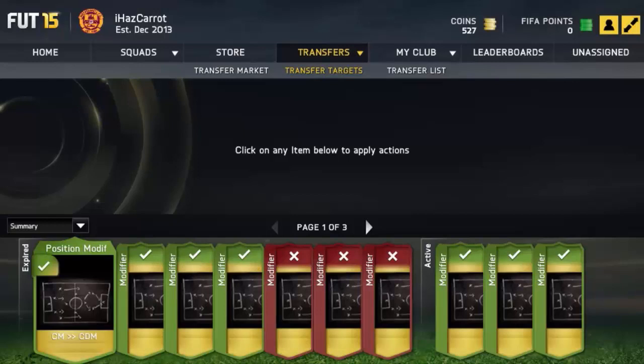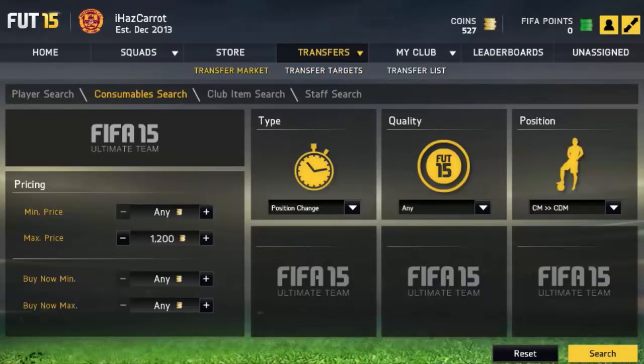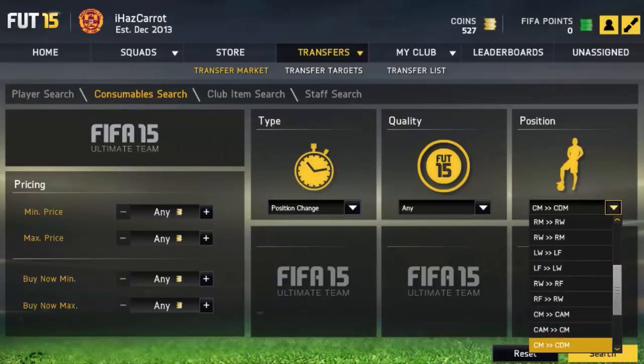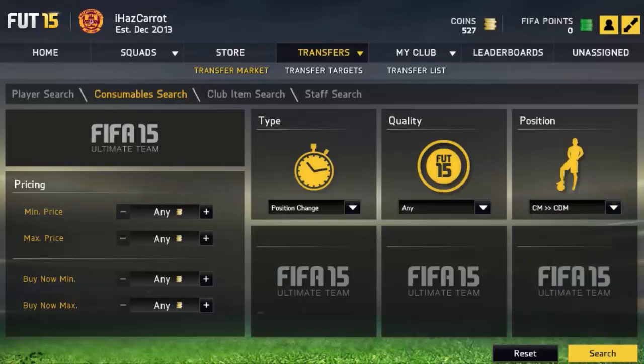It's so simple — basically it's trading with position changes. All you need to do is go on the market and pick a position change. I would recommend any of the center mid ones: right wing to right mid, left wing to left mid, and the CAM ones. This episode I'm going to use the CDM to CAM and center mid to CDM.